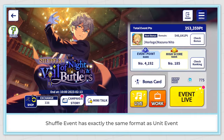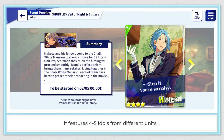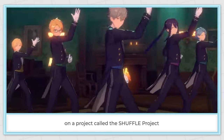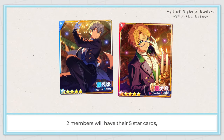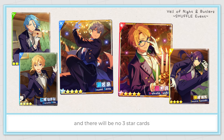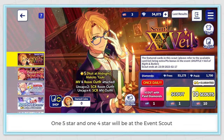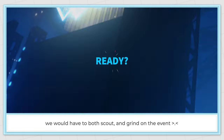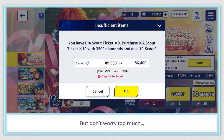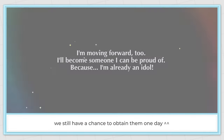Shovel event has exactly the same format as unit event, but instead of featuring one of ES's existing units, it features 4 to 5 idols from different units working together in a temporary group called the shovel project. Two members will have their 5 star cards, the rest will be 4 stars, and there are no 3 star cards. The tricky part is not all of them are on the event reward list — one 5 star and one 4 star will be at the event scout as bonus cards. So to get all members, we'd have to both scout and grind. Don't worry though — the event scout cards will be back in 3 months.